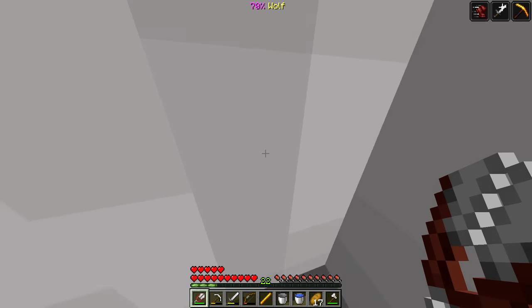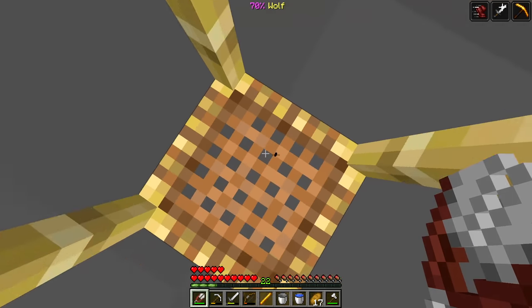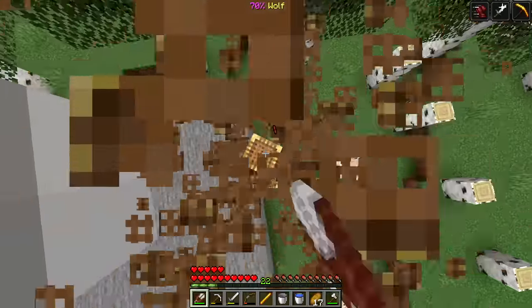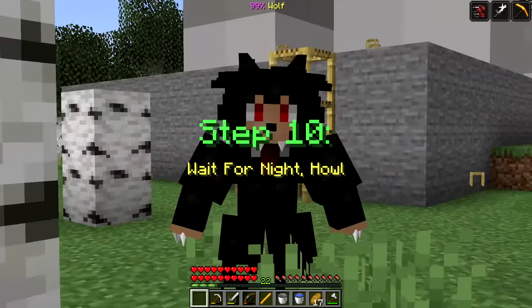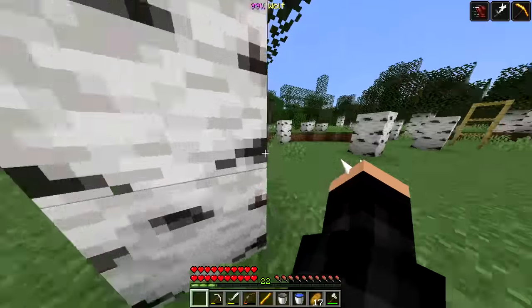I heard a noise - oh I think it dropped! Let's go all the way down. We got our own wolf ears - let's right click that. Oh my gosh, that is terrifying! Step ten: wait for night.